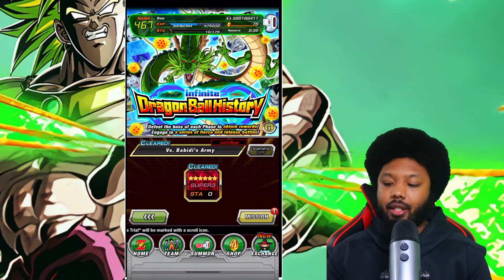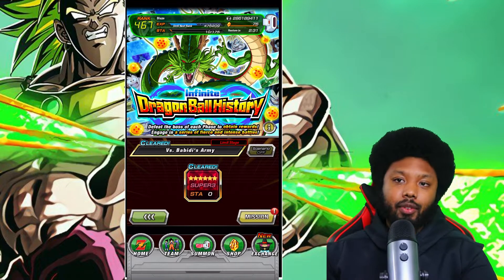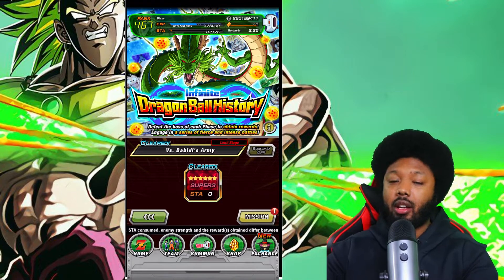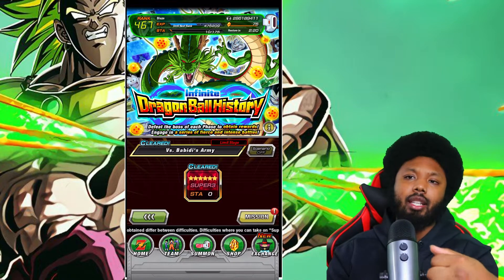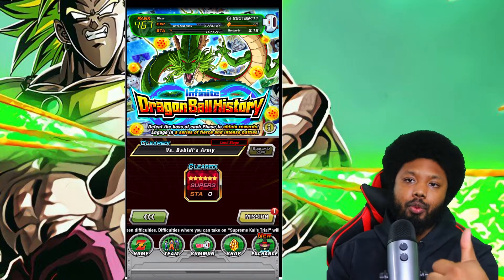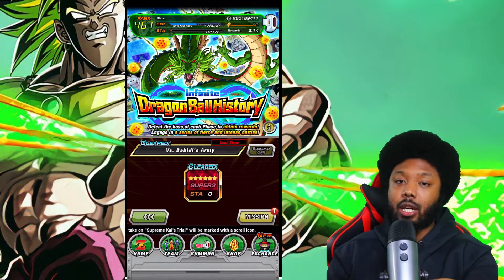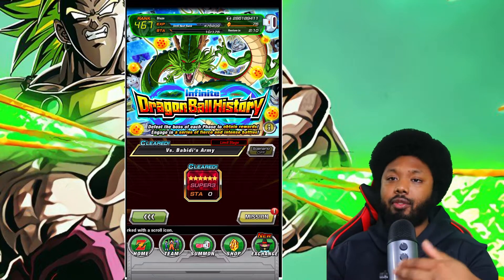One of the new events because there's so many events here. This is going to be a remake — we are going to do the new Infinite Dragon Ball history event. This is actually very, very special because Global actually caught up to JP on content. We just got the new Awakens for the physical Super Buu and the physical Teen Gohan, and now we also have the Infinite Dragon Ball history event. So we're officially caught up to JP up to a certain point, which is very, very good.